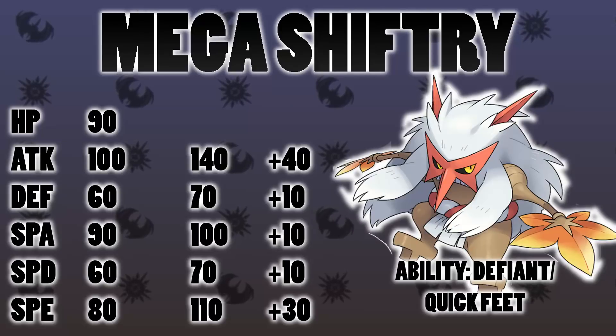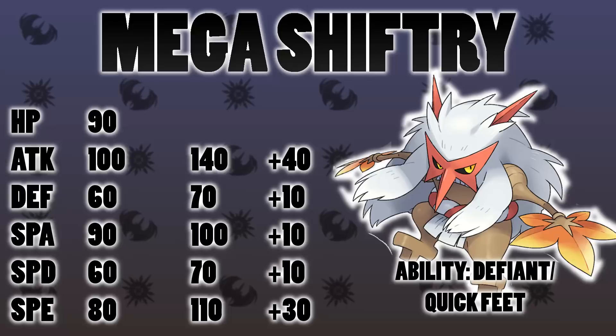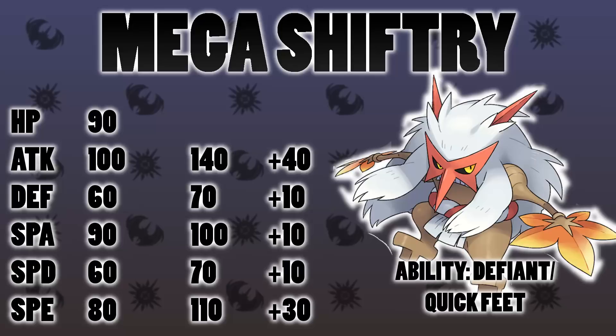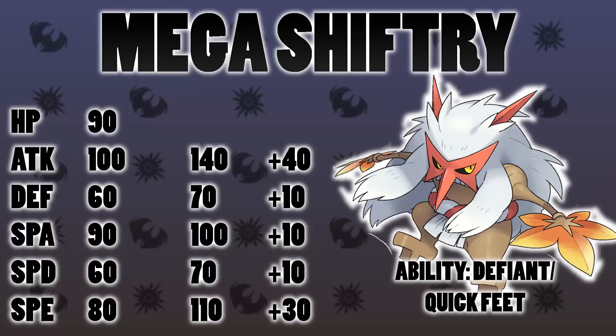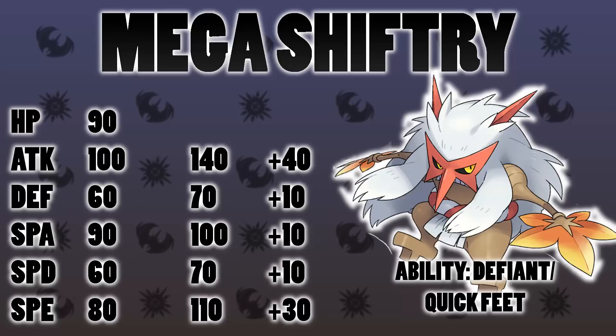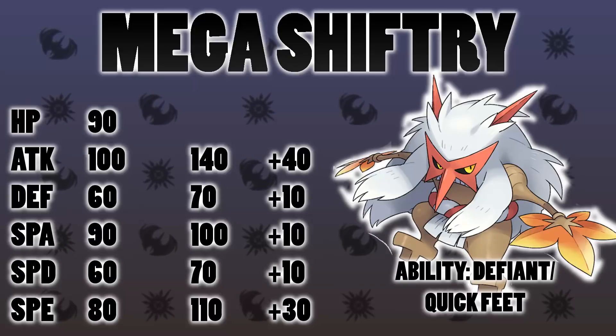If any Intimidate users come in to try and reduce its Attack stat, it would actually end up getting an Attack boost. You can also consider Defog making its evasion drop — it would get an Attack boost from that — and also Sticky Web. It has the priority to really abuse that, so if it gets a plus-two Attack from Sticky Web, it can Sucker Punch everything. Another option is Quick Feet: if it gets paralyzed or poisoned, it would get a lot faster. That's more situational, but Defiant is my preference so that Intimidate users can't stop this guy from going crazy.